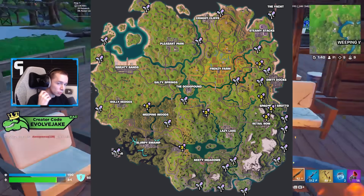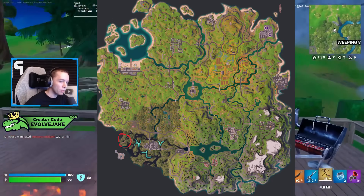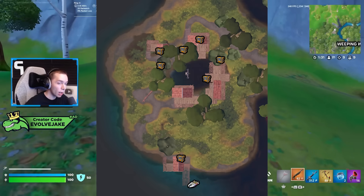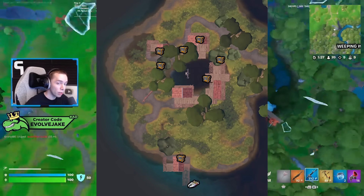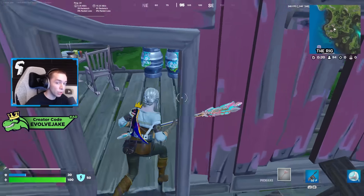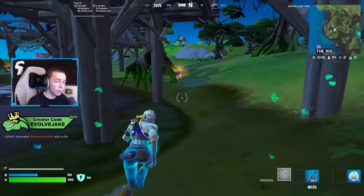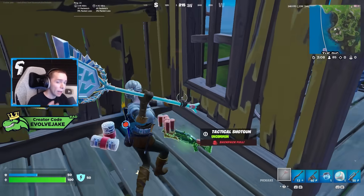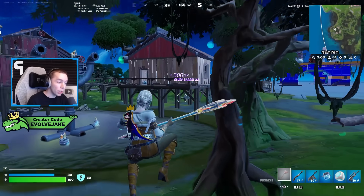The first location we're going to talk about is the Slurp Shack, outside the Rig on the bottom left corner of the map. This location only has seven chest spawns, which is not a lot, but it has 49 slurp barrel spawns, which is incredible. Most of these barrels you can get very fast by either breaking the floor they're on, or some of them are in netting and you can just pickaxe the netting and they break.